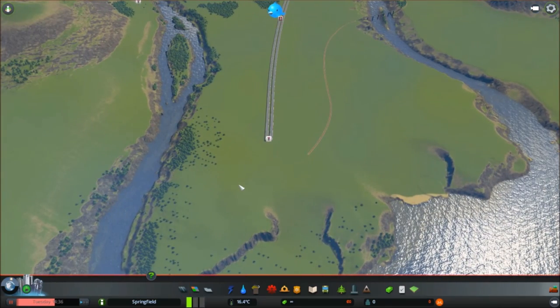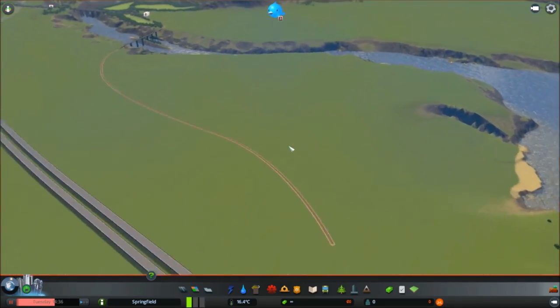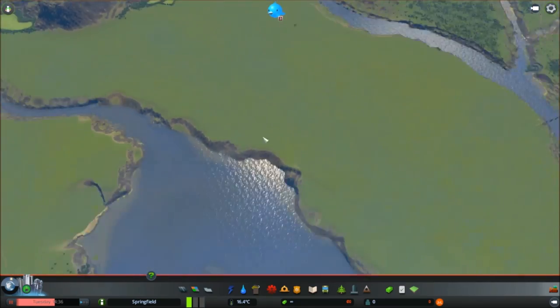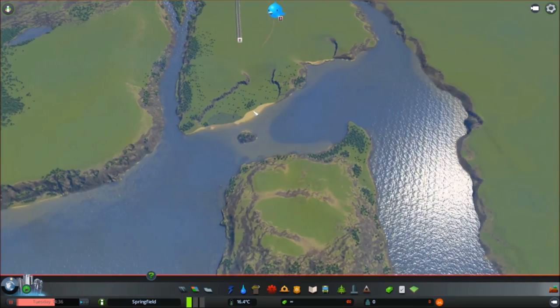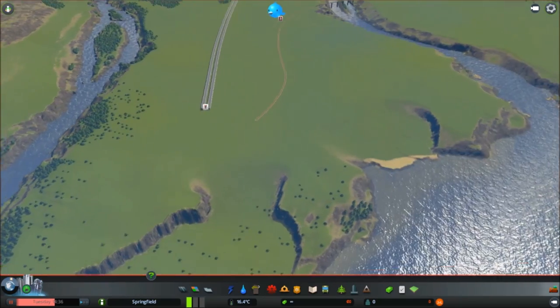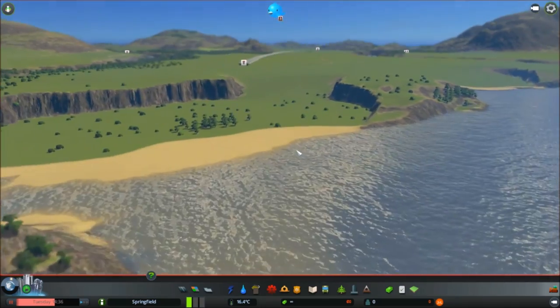I've used the community map called 'Community' by Atys — it's a really popular one on the Steam Workshop. It's got a nice big flat island where my main city is going to go, some nice farmland, a flat space, a nice peninsula, and surrounding hills which look good for the aesthetic. I've decided this big peninsula is going to be my main city and downtown area, but I'm not actually going to start there.